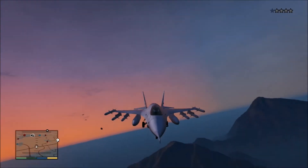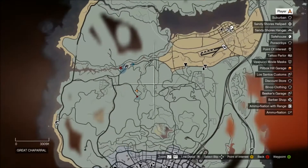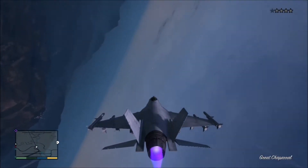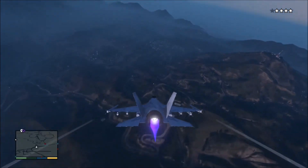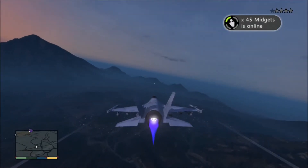Once you get roughly out of range of them, you want to go ahead and set your waypoint to Trevor's landing strip. This is, of course, if you've played the storyline — you may or may not have that yet. Put your landing gear away because you want to act like a normal person.